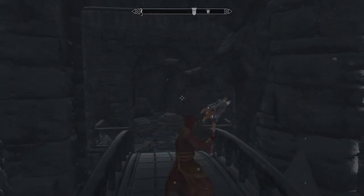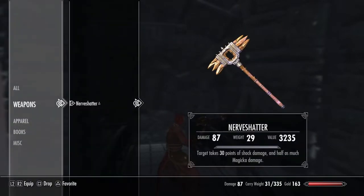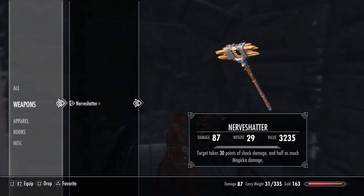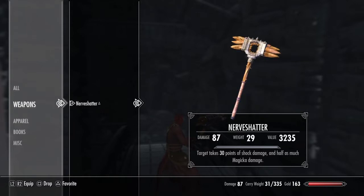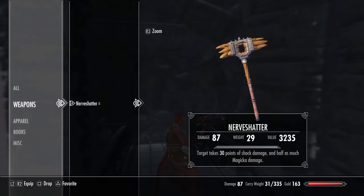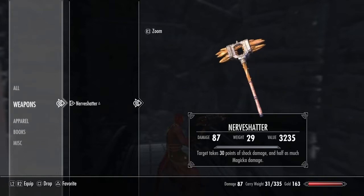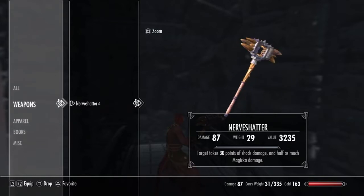The next weapon we're taking a look at is a Warhammer called Nerve Shatter. It is pretty unique-looking, pretty cool-looking. Its effect is that the target takes 30 points of shock damage and half as much magicka damage. Not an insane effect, but still pretty good. And then it has a damage of 87, which is also pretty good. Just a really cool-looking one, like the last one — that's why I picked these, just really unique things. You can almost can't believe they're in Skyrim, they're so unique-looking. Let's go to testing it.